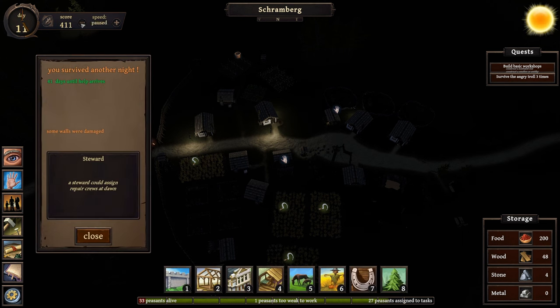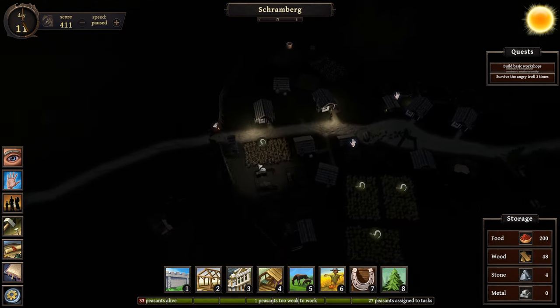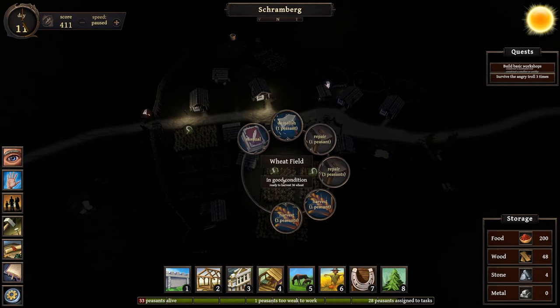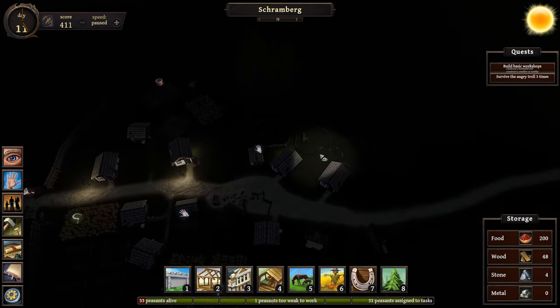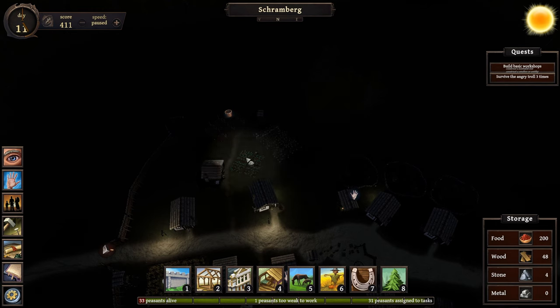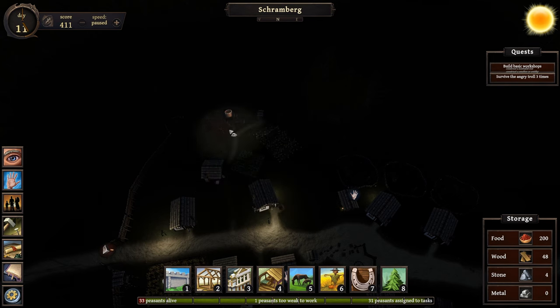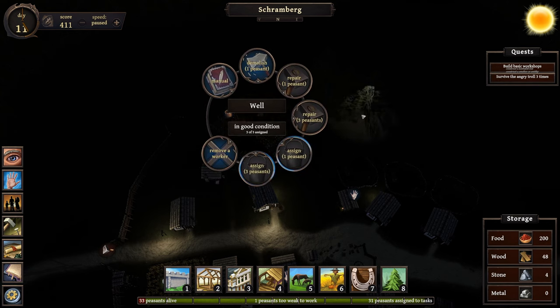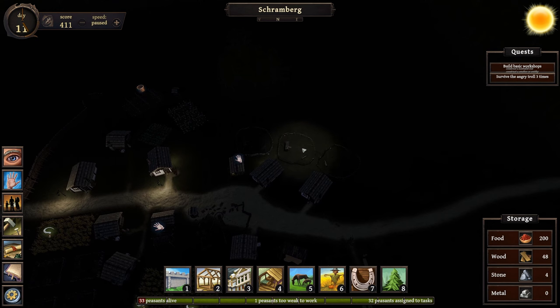Here's the start of the day — I'll go ahead and just pause it. Some walls were damaged from the rats, and we've got 41 days until help arrives. Let's do our normal routine and harvest fields with one peasant each. Seems like they get through it all in one day as long as we assign them early. I don't remember even harvesting these carrots for a long long time. We do have three workers assigned to the well and we occasionally get messages that all fields have been watered, but I'm not sure what the holdup is. Let's collect some of this food.